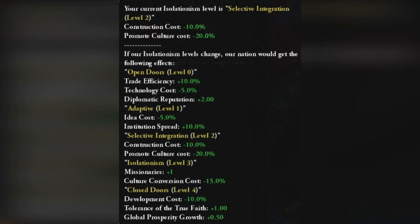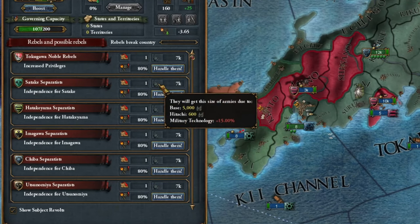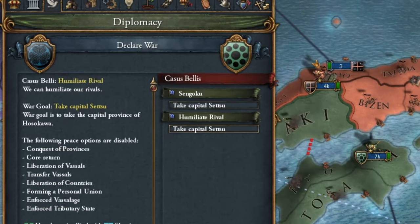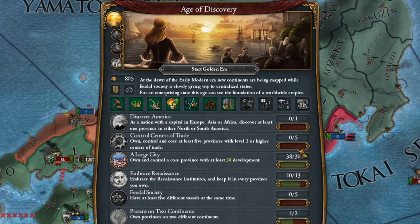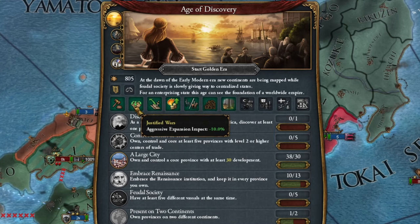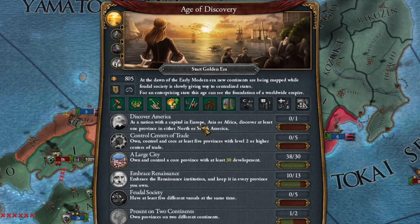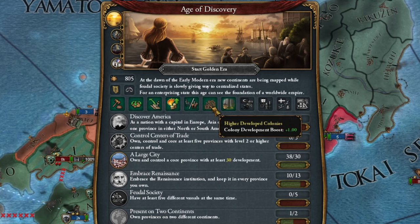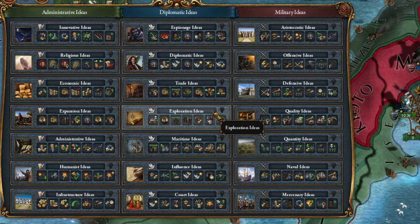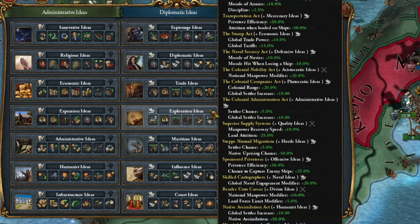Now a moment for quelling rebellions, of which I have quite a few, and wars with Hosokawa for humiliation. For the first era development, as I meet many of the conditions, I will first go for less aggressive expansion. But if you're cautious and plan to play towards colonization, then obviously take a colonization bonus first. Since we want to engage in colonization, I choose exploratory ideas.